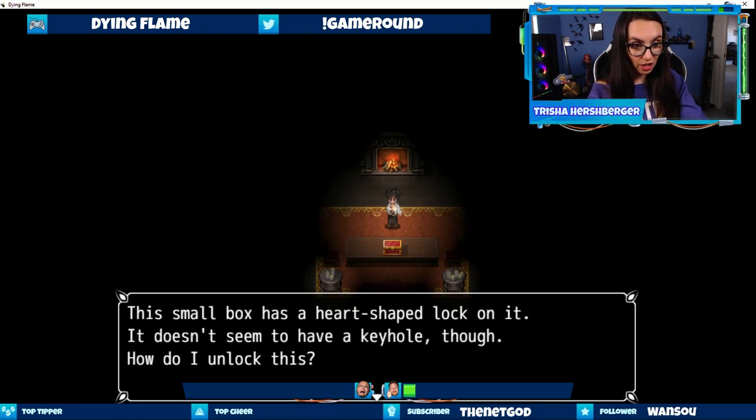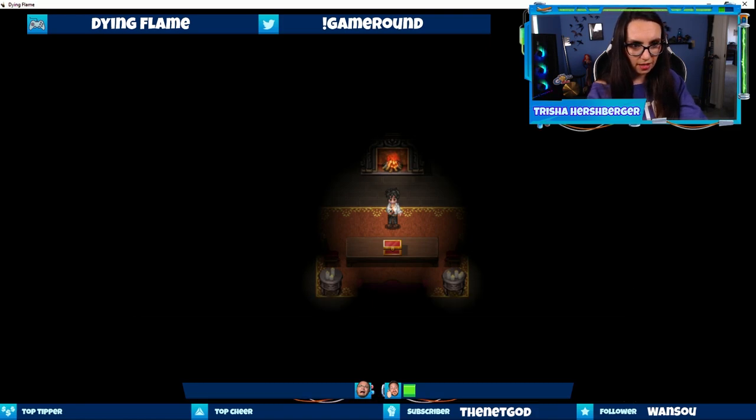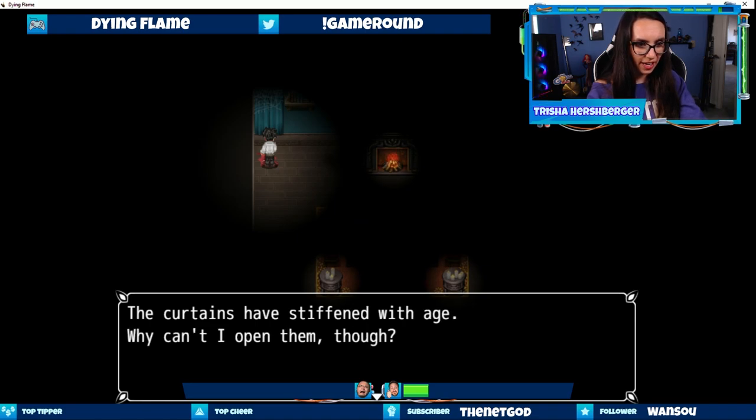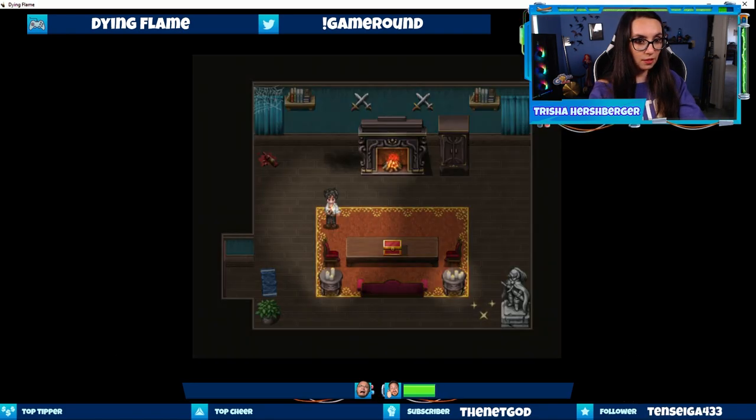This small box has a heart-shaped lock on it — it doesn't seem to have a keyhole though. How do I unlock this? What is this? The curtains have stiffened with age. Why can't I open them?